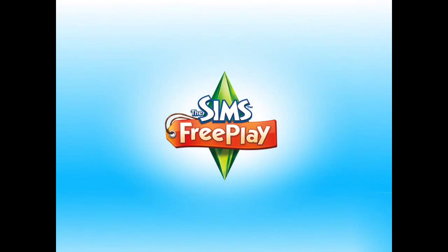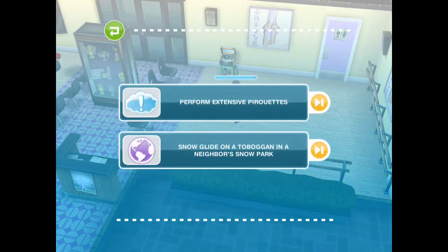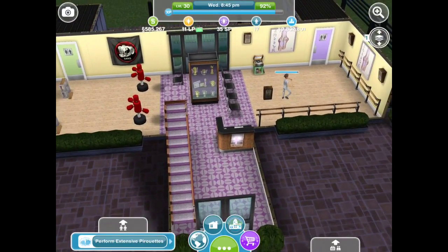This is the community center, or the sports center on the other side of town, which I have one of my pre-teen sims doing pirouettes — that's one of my goals. Do your pre-teen sims aspire to dance just like Kevin, SimCon, and Footloose? Visit the community center, set the mood with some music, and practice the pirouette extensively. It's talking about Footloose, which is a movie I don't think I've seen yet.